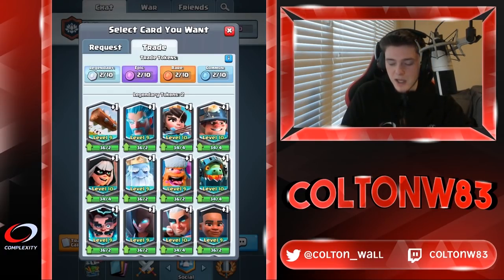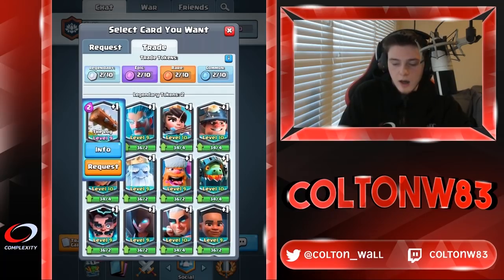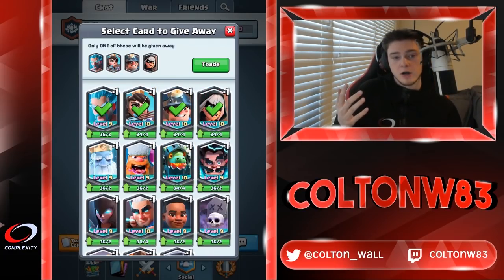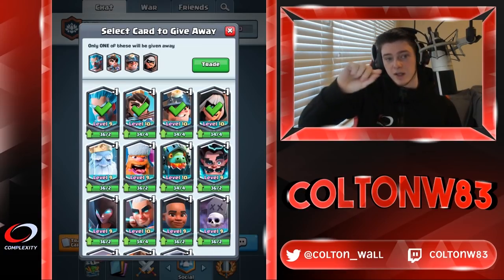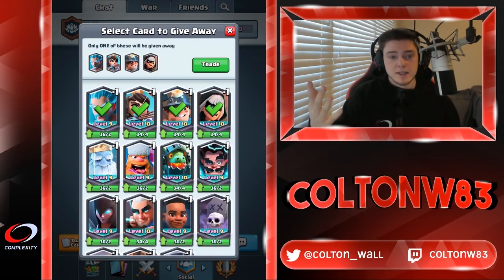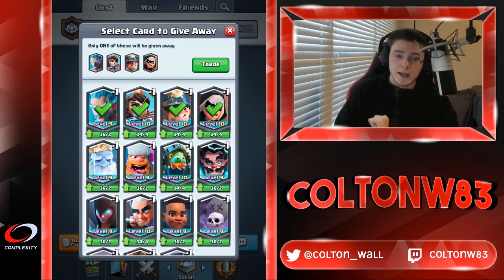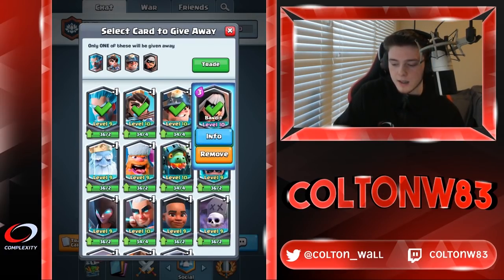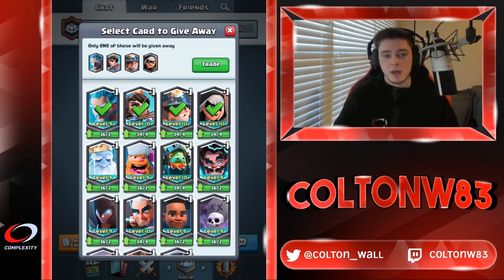Something you guys will love — they're going to make it easier to trade. Say I want a Log: I request the Log and I can pick up to four different cards for my clanmates to give me. Now with one request you can give your clanmates an option of sending you four different cards. This should make trades happen a lot easier, because you're more likely to find a match. If you can only trade two legendaries away, you can only pick two, but this gives a lot more flexibility for people with options.